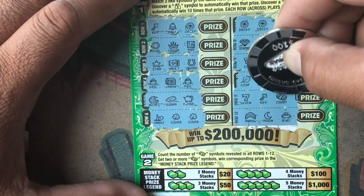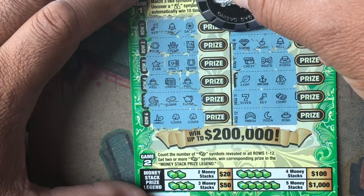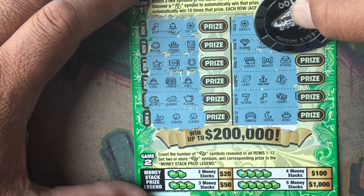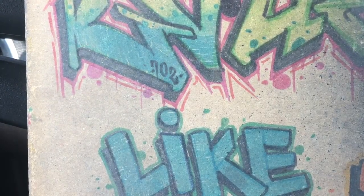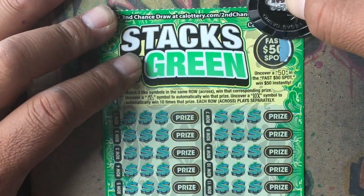We get one more money stack we win $20 instantly. We got a rainbow, moon, and a ring. So the only chance we have right now is two of the daisies — if we get one more daisy we win the prize. One more daisy — we got a pepper. All right, that's not a winner. Now it's ticket number 43 Fast 50.